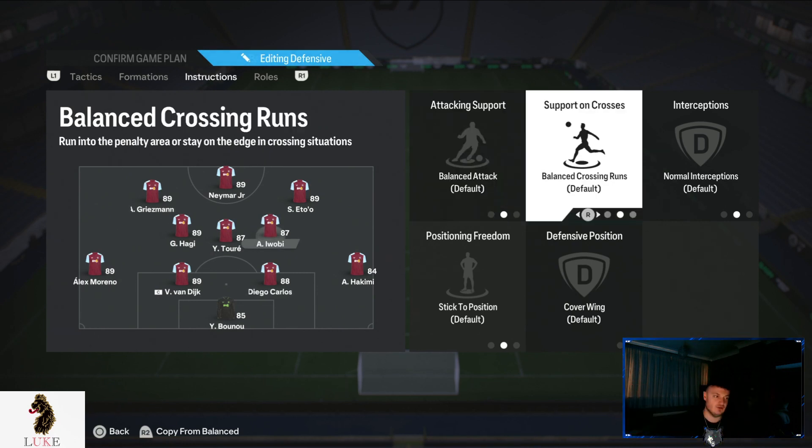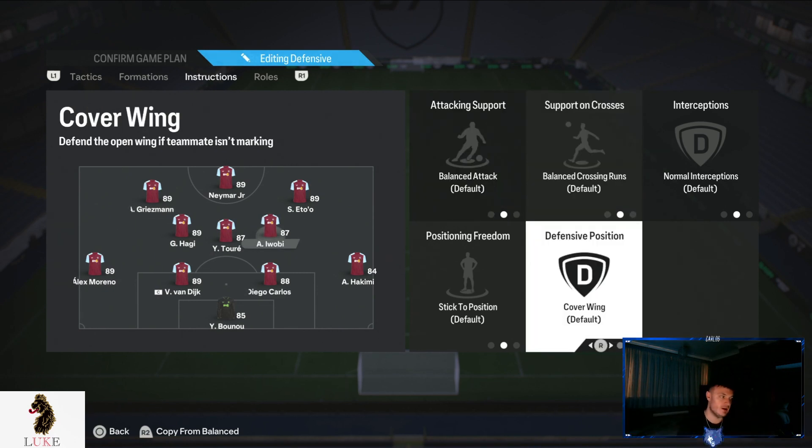The right centre mid is on completely default settings, including cover wing. So when my Griezmann tucks into that left midfield of a 4-4-2, my Iwobi at right centre mid will tuck ever so slightly out wide to the right midfield. But when we get the ball, Griezmann pushes back up to the left forward position and Iwobi tucks back into that right centre mid position.